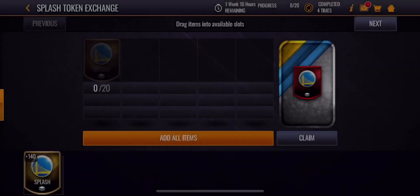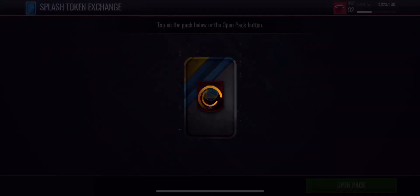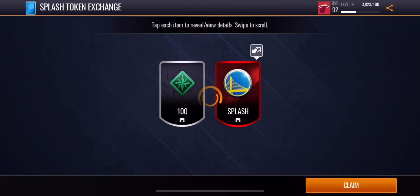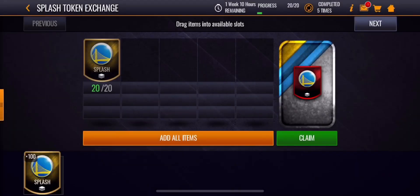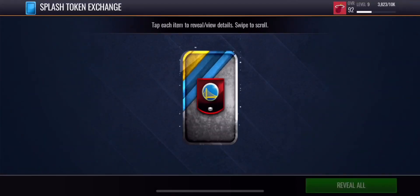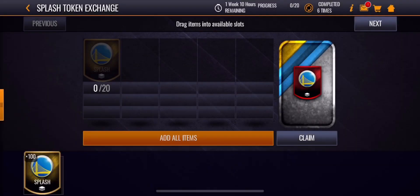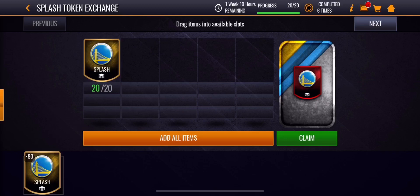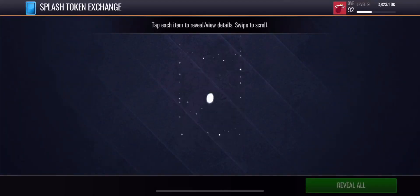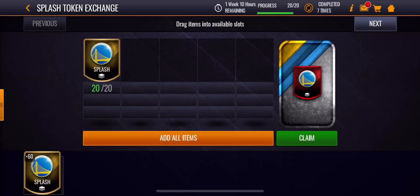You also get a free pro pack from your daily objectives, which gives you basically an elite player or two golds. Elite players are going for around 8,000 coins right now, which is pretty good because they used to go for only 3,000 coins. I'm just showing you guys that you can get trade tokens and trade chips out of these packs and they sell for a ton of coins.